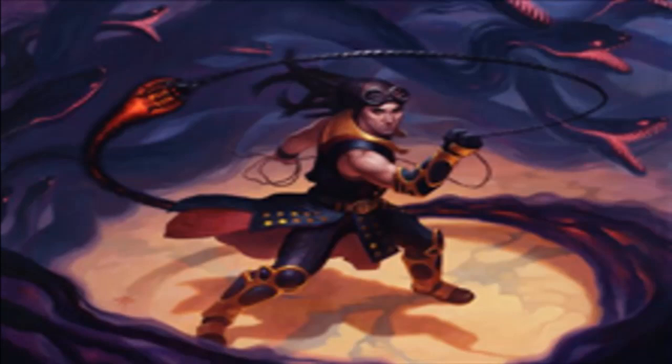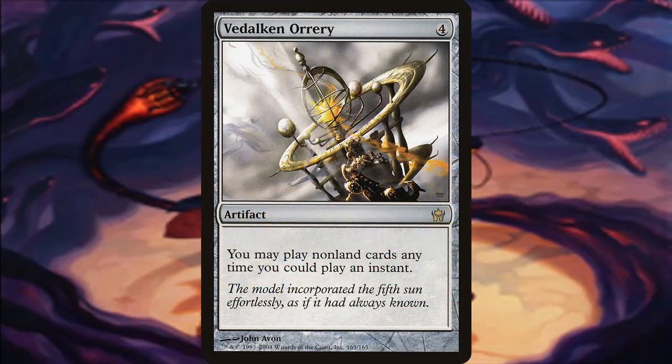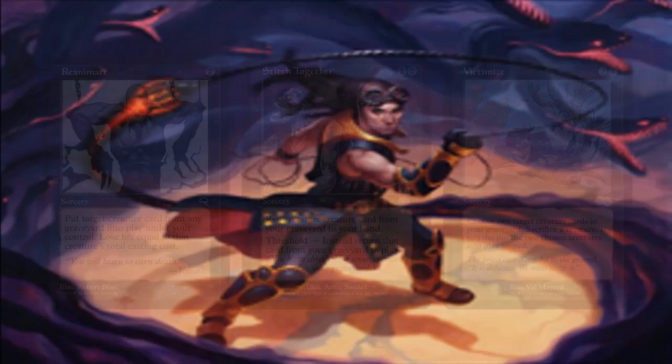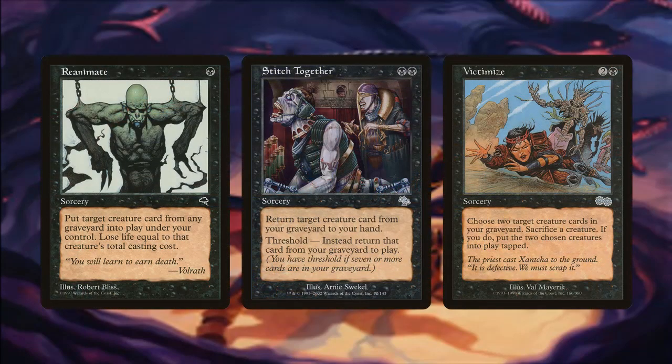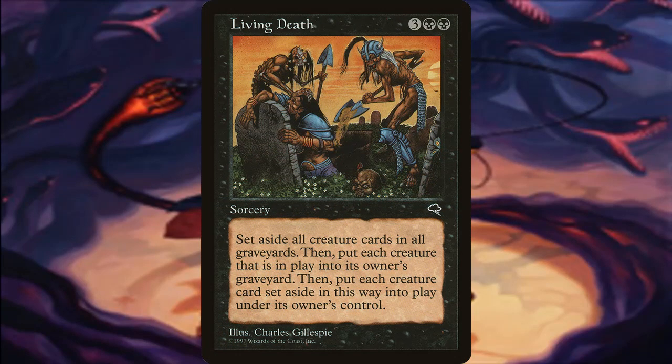Flash is something you should take advantage of — Dual Caster Mage is basically a Reverberate or Fork on creature ETB, and there are great things to copy like Demonic Tutor. Vedalken Orrery, although expensive at about $30, makes this whole deck a lot quicker by letting you use Chainer on opponents' turns, making board wipes less frustrating. For recursion spells: Reanimate is one of the best in the game; Stitch Together is underrated but efficient; Victimize lets you sacrifice a creature to bring two back to the battlefield tapped. Living Death is a big win condition — you're the deck dumping creatures into your graveyard non-stop, so while opponents sacrifice their creatures, your graveyard will be much bigger.